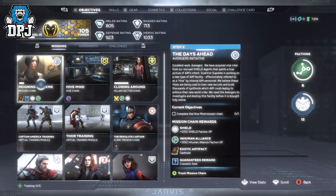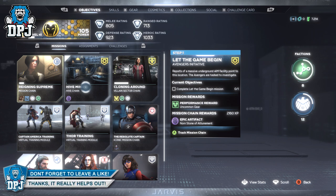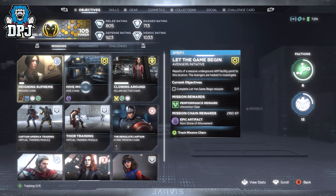Now with step 2 of the Reigning Supreme mission chain, you unlock the Hive Mind Hive chain seen here. This is a 3-part mission chain where the first 2 parts will see you having to do Hive missions — basically killing 5 and then 6 floors of enemies. Actually real fun. And then step 3, you have to visit Ant Hill and talk to Sarah Garza. Upon doing this, the Inhuman mission chain unlocks.